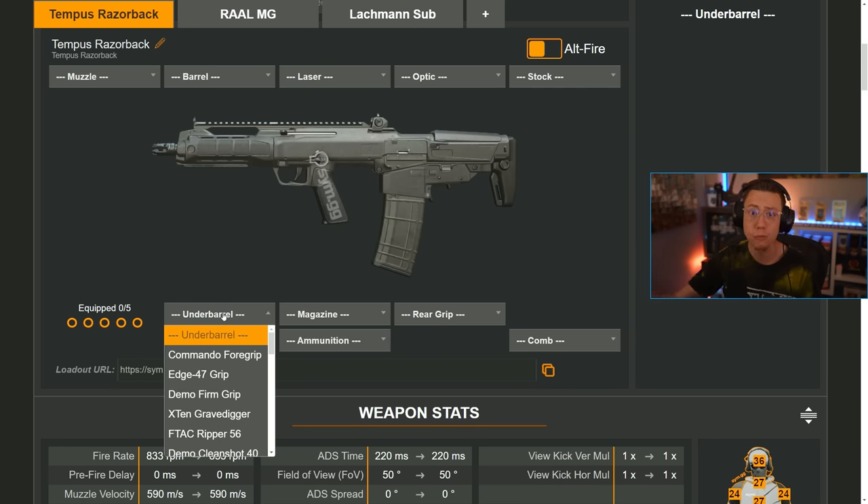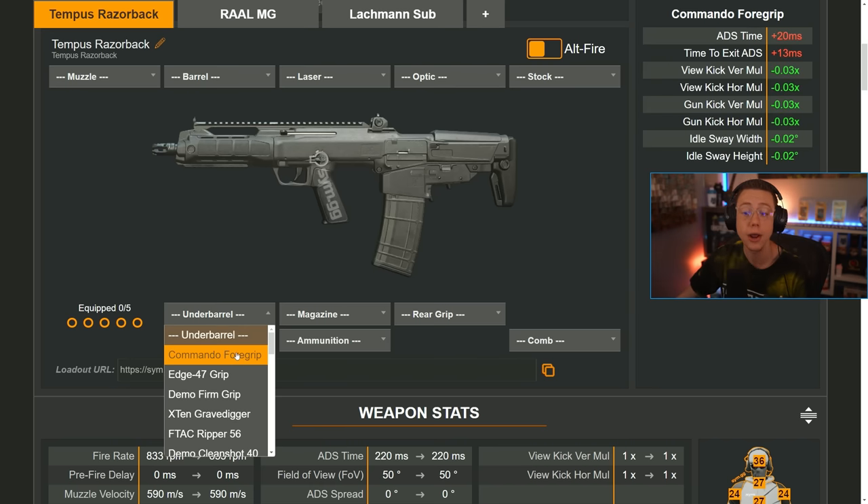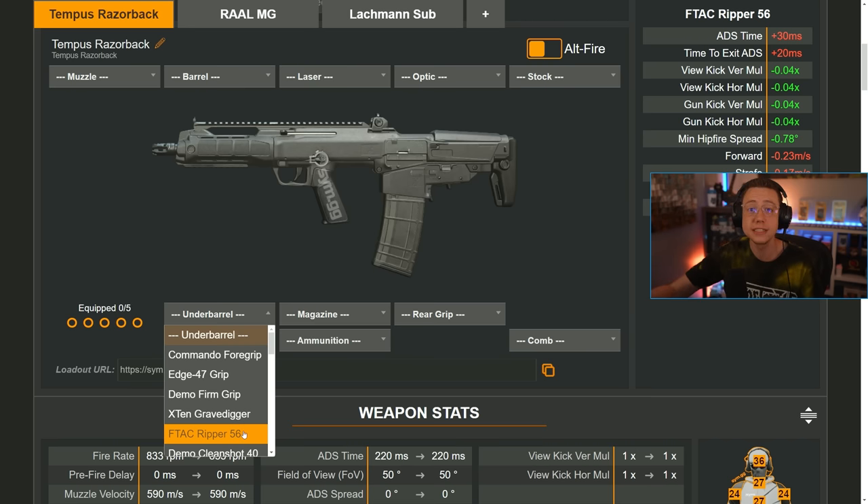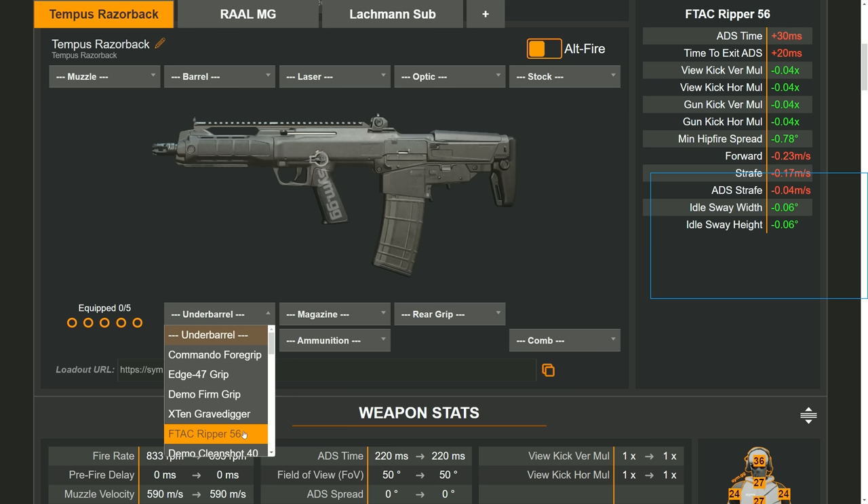Things get tricky because several under barrels have very similar or even more pros, and they also say plus recoil control — though sometimes it's phrased as plus steadiness or plus stability, which complicates things further. Different types of under barrels do different things. Smaller foregrips like the Grave Digger, Edge 47, and Ripper 56 are what you'll see on a lot of mid-to-long range weapons. The Ripper 56, for example, hurts movement speed and ADS time slightly, but gives you vertical and horizontal view kick and gun kick increases, plus better sway stability at range.